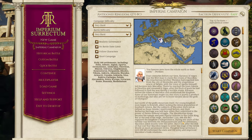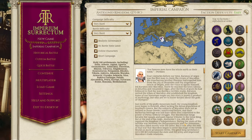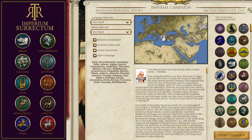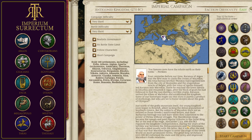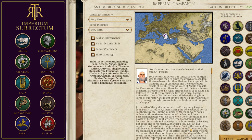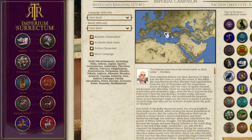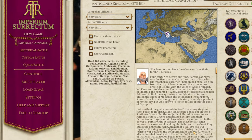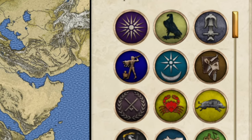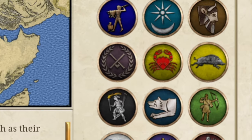Hi guys, welcome back. I am RedZed and today we're going to be taking a look at the brand new remastered Emergent Factions for RTR Imperium Sirectum version 0.6.4. In the new update, you're going to be able to play these Emergent Factions from the campaign selection screen, and it's going to simulate what will happen in-game before you get to your nation. Today I'm going to go over all of these Emergent Factions and tell you what you could be looking forward to when the new update comes out.